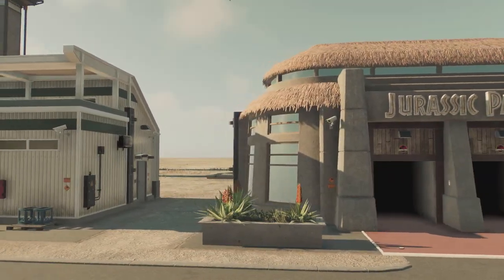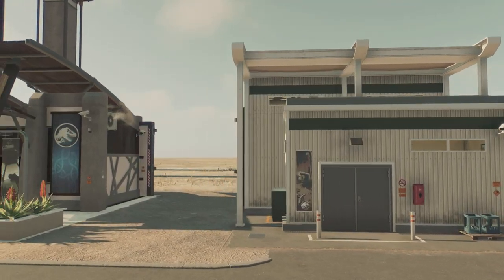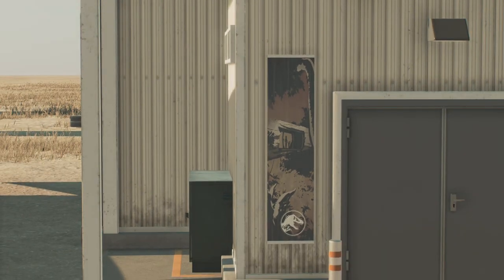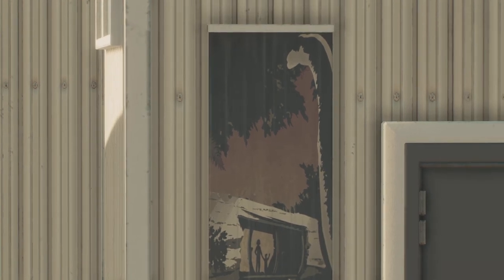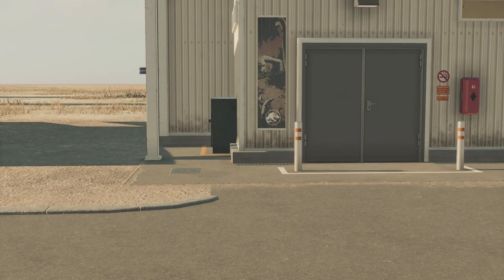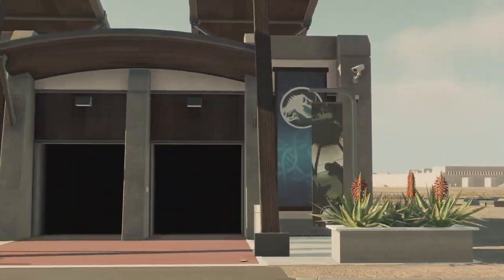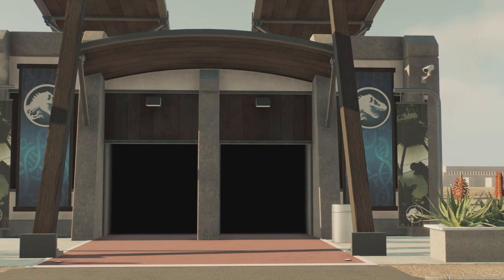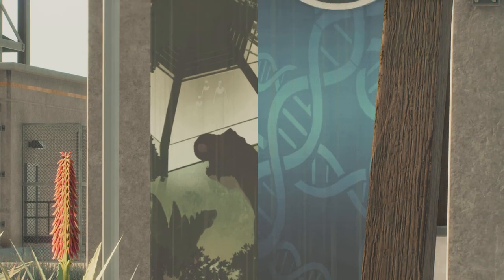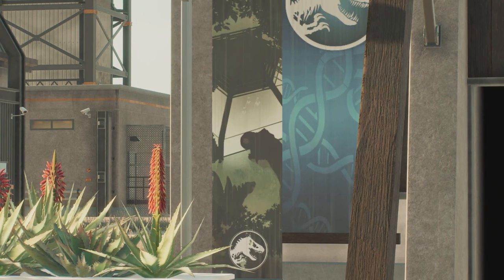We have a Jurassic Park variant and a DFW version as well. I love that little painting of the log, and I believe that's a Brachiosaurus, which is actually quite beautiful even though it's not connecting to the log. And of course the Jurassic World variant — I love these T-Rex domes, and the Stegosaurus too. That is just awesome.